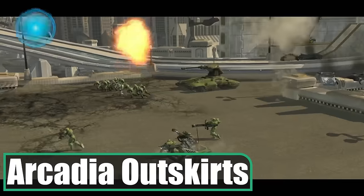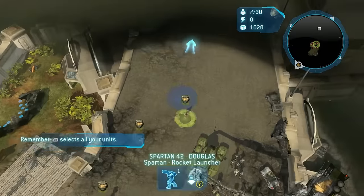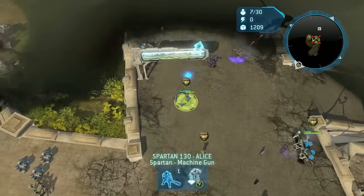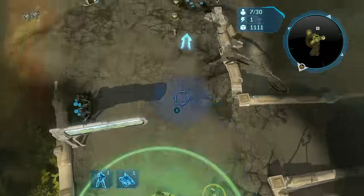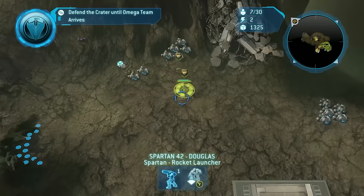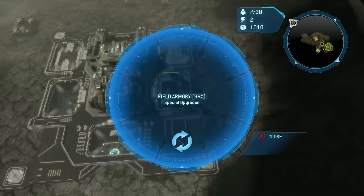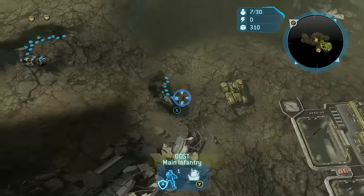Arcadia Outskirts requires a perfect opening because the Covenant builds another mega turret — however, I can reach it this time. I send my army forward while Forge collects scattered supplies. I'm given control of Red Team for the rest of the campaign, and they are definitely lore-accurate in terms of power. I'm also given ODSTs — another UNSC super unit who may not be as good as Alpha 9 but they're close. I send the ODSTs to occupy two garrisonable reactors on the way to my base while Red Team clears the stragglers. I receive a base and move my units into position.